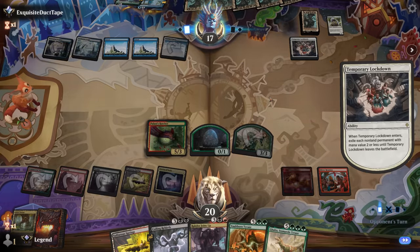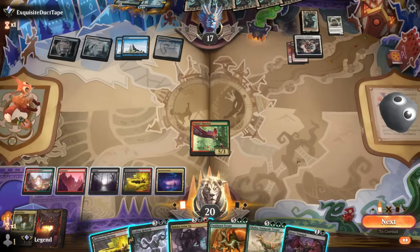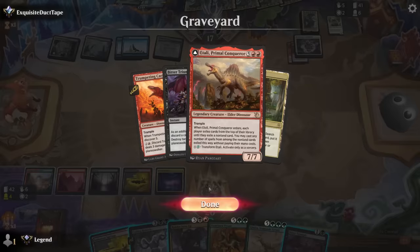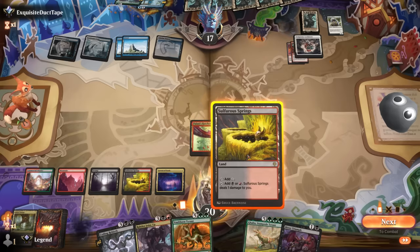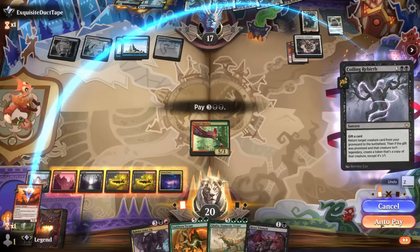A Temporary Lockdown cleans up a lot of our things. We have options: Bitter Triumph could discard Galta and next turn bring it back; Coiling Rebirth on Trumpeting Carnosaur could hit more five-drops; or Ragdos Joins Up on A'Tally attacking for 12 plus whatever A'Tally finds. All decent options — kind of liking Coiling Rebirth since we might hit another reanimation spell.